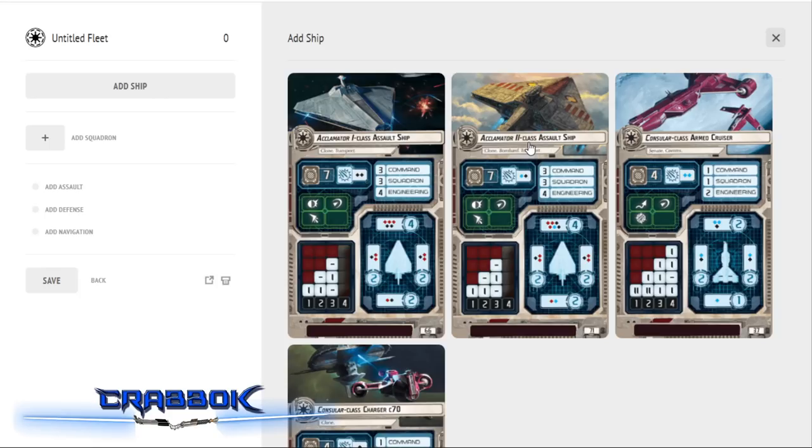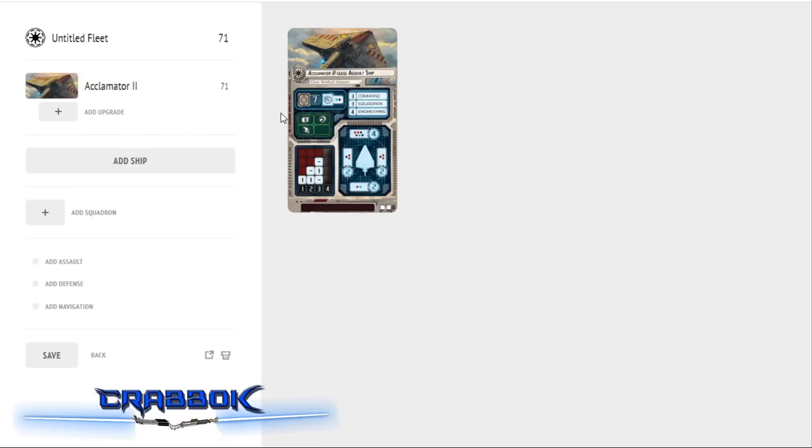Most people would want to get a second starter so you have more variety and also get squadrons and dice. For this build, I'm going to go with the Acclimator II. In a lot of my builds, I try to make one ship my big 'money maker' ship — the main ship I put a lot of upgrades on. In this case, to fill up the points, we're going to have to put a lot of upgrades on all three ships, which isn't my favorite approach, but we're going to make it work.